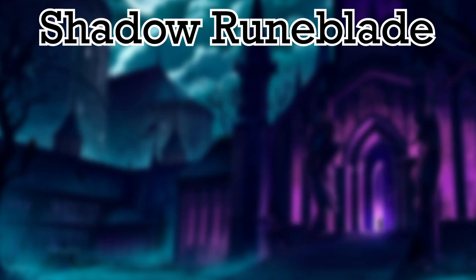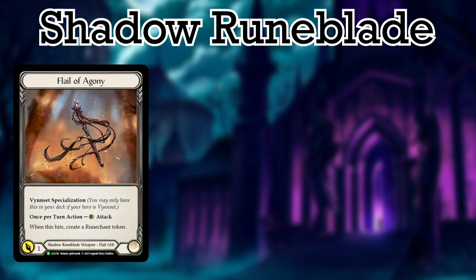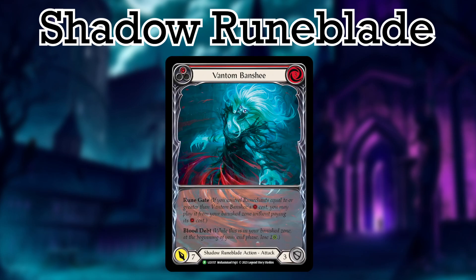Moving onto the Shadow Runeblade. I had a hard time figuring out what to rate these cards because in most situations they are fairly okay. Not a ton of Runechant creation in commoner with the loss of Mauverine Skies or Mordred Tide, but it is still possible with Vincette's new weapon, as well as Read the Runes and Bloodspill Invocation. All 4 of the common cards in Shadow Runeblade have something to do with Runegate — the new mechanic in Flesh and Blood — letting you play cards from the Banish Zone for free as long as you control Runechants greater than or equal to the cost of the Runegate card.